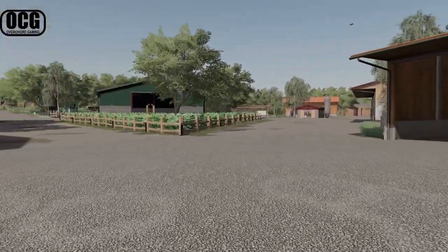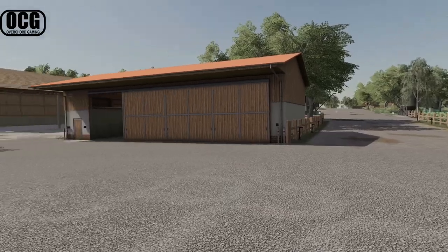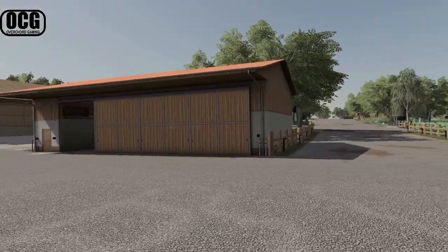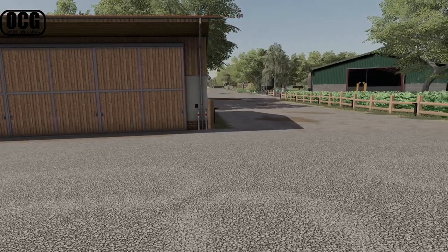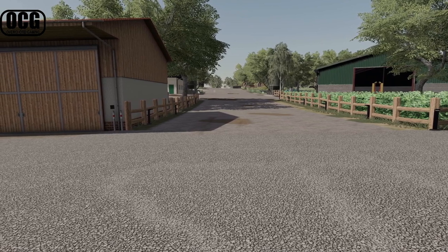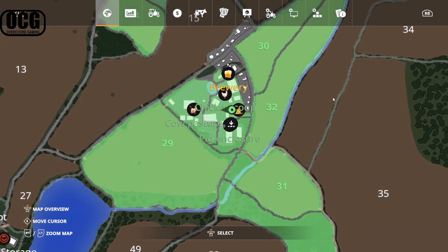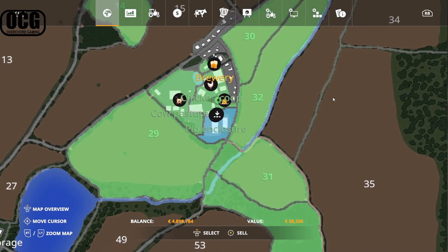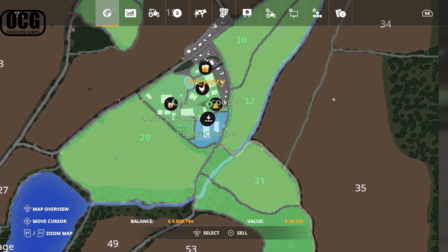We have a bunch of sheds and we're going to do a whistle-stop tour of the farm area. Although this looks like one big farm complex, you only own the central bit of it in the beginning as a new farmer. You will not be able to open the doors to buildings unless you own all of them. For example, the pig enclosure costs 38,000 to buy in, and you need to own it to open the doors to the pig stable and the shed next door.